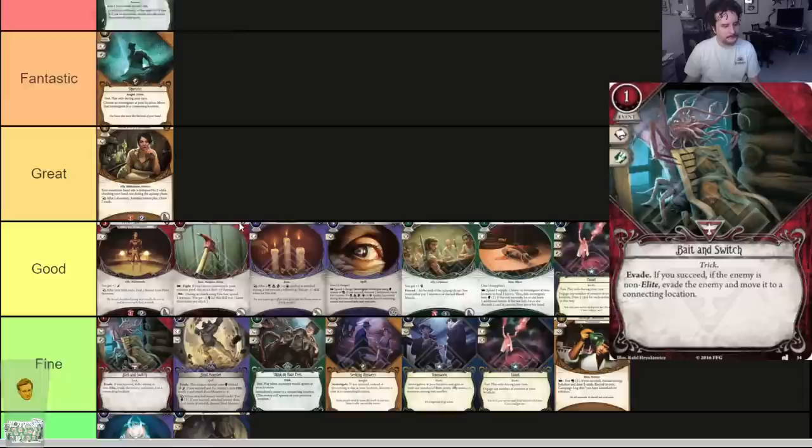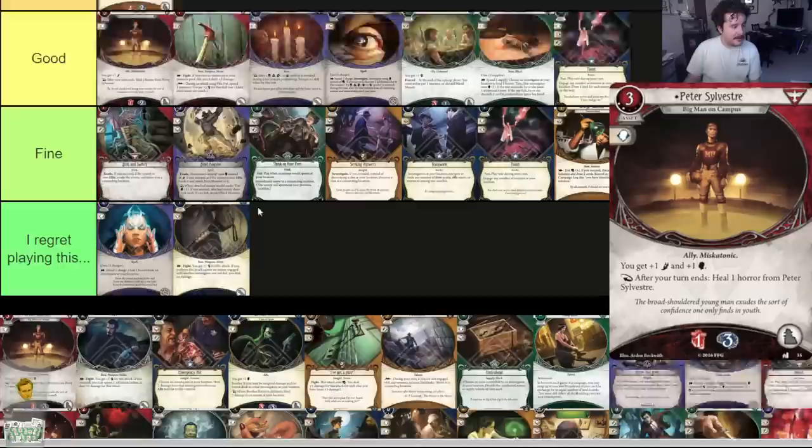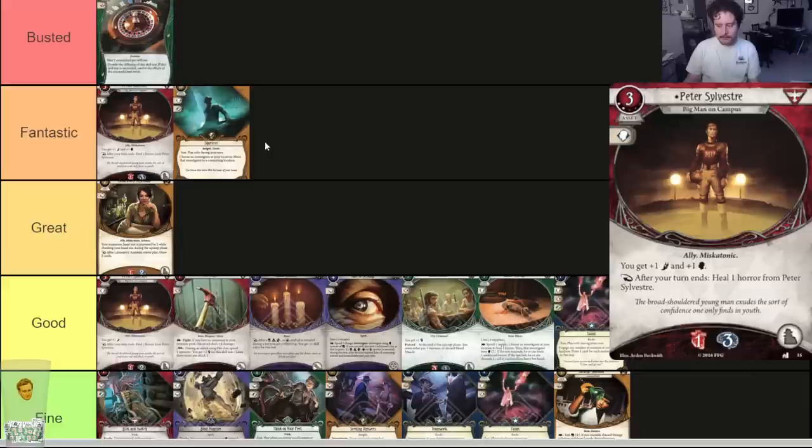Pete Sylvester upgraded — three cost, two experience. You get plus one foot AND plus one brain. After your turn ends, heal one horror from Pete Sylvester — same text, but now he has three horror soak. This guy basically says: do you want to never die in the mythos phase? Do you not want to worry about horror effects? He gives you relevant stats and means you basically don't die to horror effects. The card is absolutely fantastic — incredible, fantastic card.